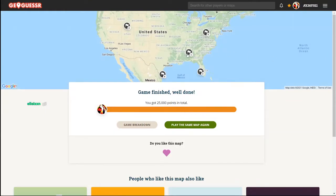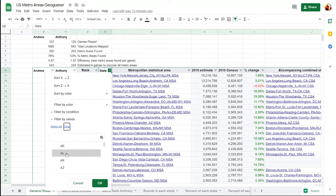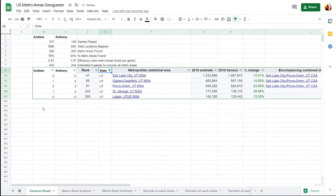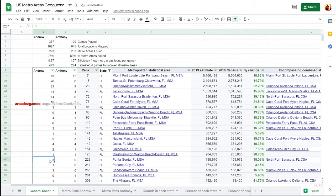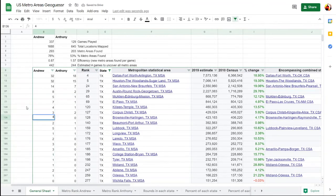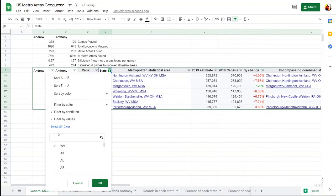Round one was Birmingham, round two was Logan Utah, round three was Punta Gorda, round four was Brownsville, and round five was Morgantown — very interesting set of metros for this game, liking the uniqueness to it. Birmingham for the second time — very underrepresented metro. Logan Utah was the first time there, and with that we've hit every single metro in Utah. Punta Gorda was the fourth time there and the third time in the last week. Brownsville was also the fourth time there. Morgantown was the sixth time. Now complete — game 338.